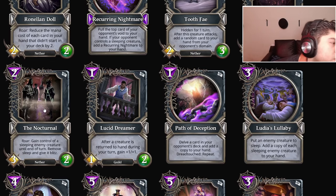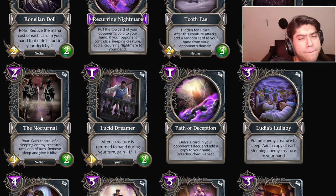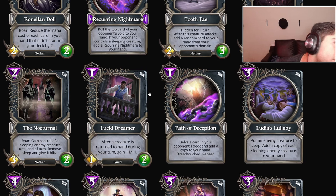Nocturnal Roar: gain control of a sleeping enemy creature until end of turn, remove sleep, and give it blitz. It seems like they want to bring back sleep mechanics. This also means decks like light could come back to the meta and Radiant Dawn becomes much stronger again. Deception has a lot of ways to sleep minions, and now you'll be able to sleep a minion, get this again from Recurring Nightmare, gain control of it, and trade with it — that seems really nice.